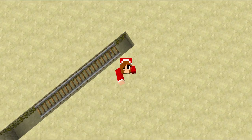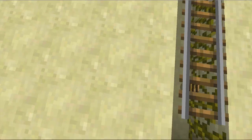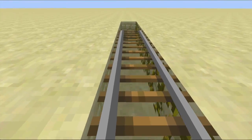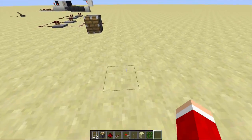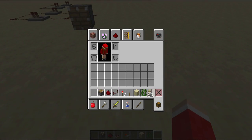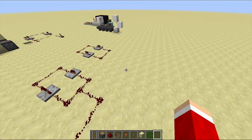Hey, my Unite Pegasite! Today we're doing a how-to build on how to make your rails floating in the air like this. You'll need a rail, a piston, a piece of redstone, a redstone repeater, a redstone torch or a lever, sandstone, and vines.